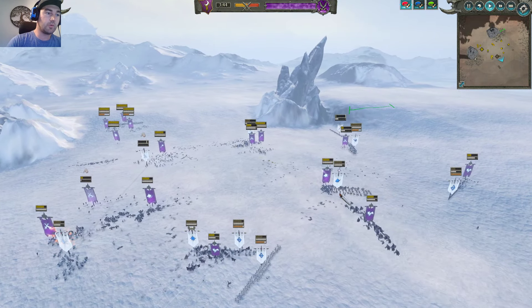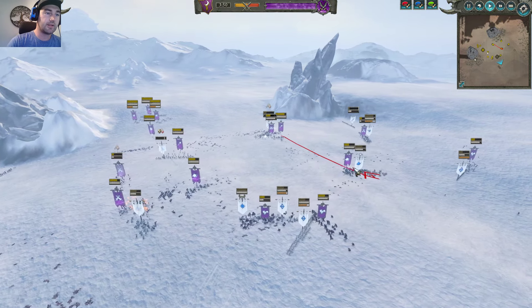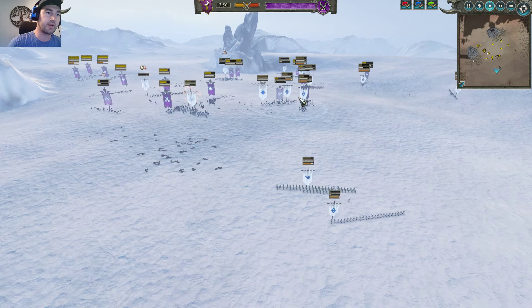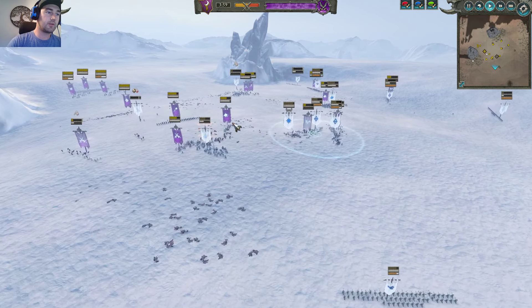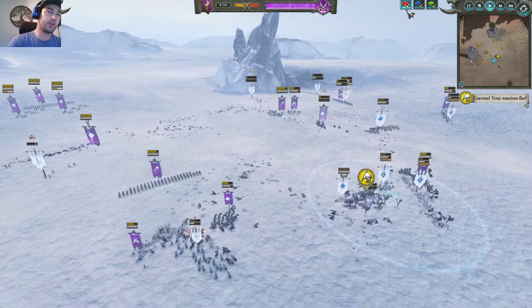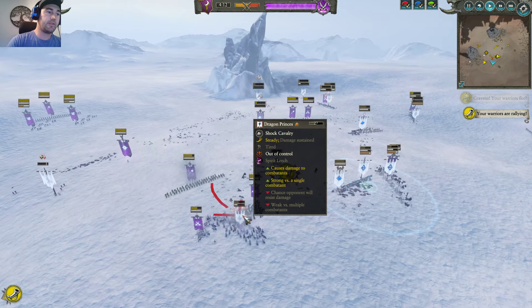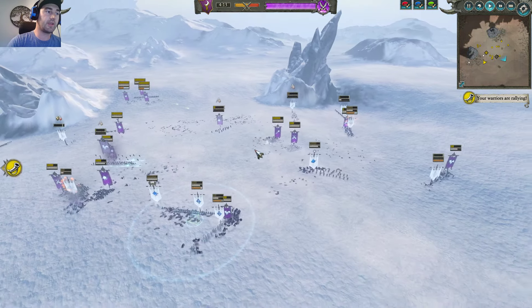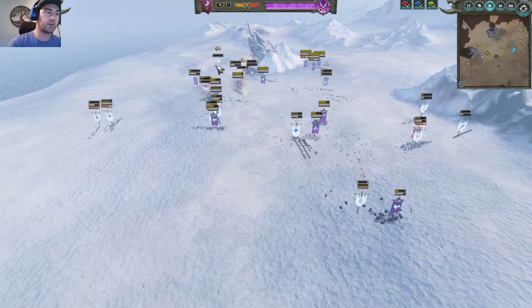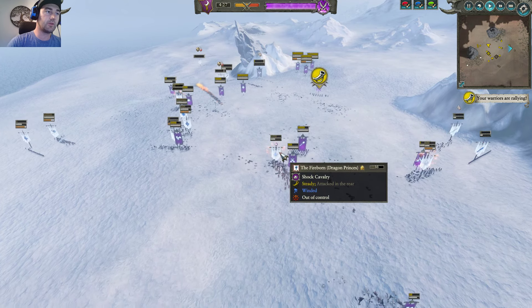Here's one of my gambits — I pin the Fireborn with the Dark Riders. It's not the best place for the Dark Riders to be, but it's buying freedom for the Harpies to do work on the Archers and Sisters. The Witch Elves have rampaged one unit of Dragon Princes. My opponent wisely nets the Blackguard, so the Dragon Princes will be okay for now. They're taking a hit from Spirit Leech from the Supreme Sorceress. Here come the Witch Elves — I think my opponent is just overwhelmed with all the micro he has to do: pulling back regrouped units, dealing with the archer harass.